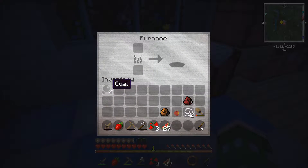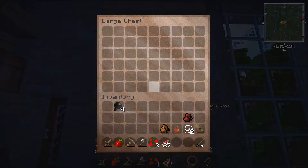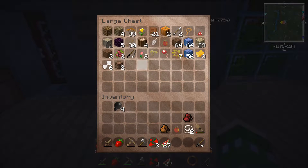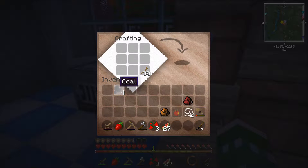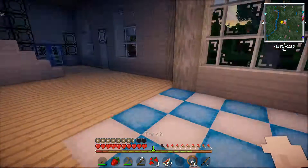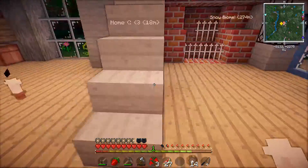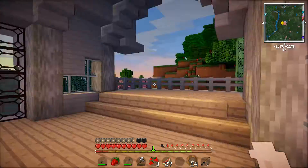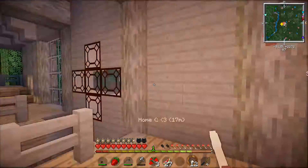I do have some coal right here, so I need to make some torches because it is too dark in here. I don't want any mobs to spawn or have the chance to, so let me go ahead and make some torches. Today we are going to decorate and furnish our house. Let me just put these torches around.